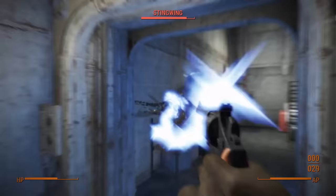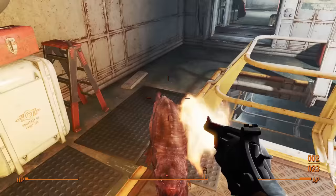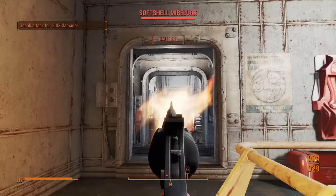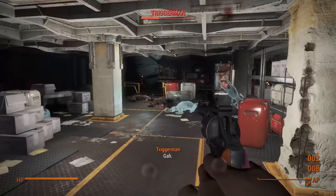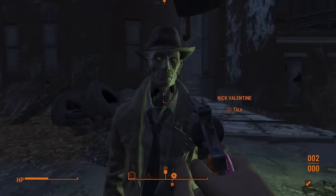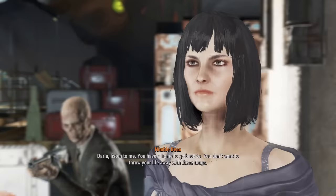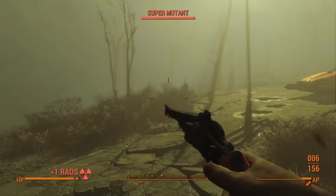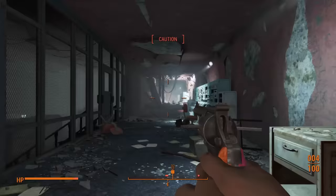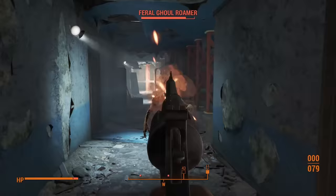Dino manages to get the better of me when I turn him into a stingwing that takes away most of my health, and rather than banishing him I gave him the speed of a mole rat which allowed him to get the final bite before I could heal. On round 2 it's crab cola for Dino. From there I free Nick, and next thing you know we've reached Skinny Malone. I ran this encounter back about 6 or 7 times and every single time it resulted in Nick glitching out and refusing to move. After many attempts I had to cave and just convince Skinny Malone to let us leave instead. Shockingly, this worked first try.